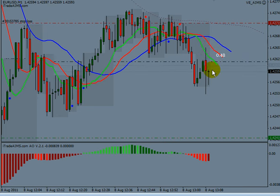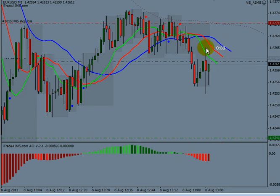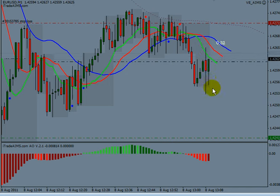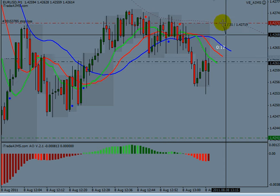This would give us a new AIMS level at the end of this candle. If this candle doesn't go above this, it will not be a confirmed AIMS level — it will be one that warns us in advance. And then if we get a third candle that is lower than this high, we'll have a confirmed AIMS level here. If we're still in the trade, we'll move our stop loss down by 3 pips.